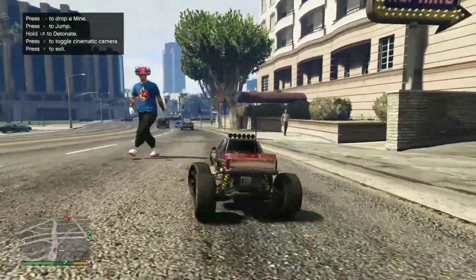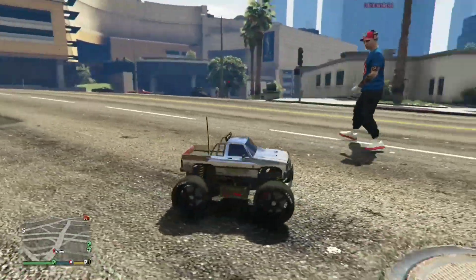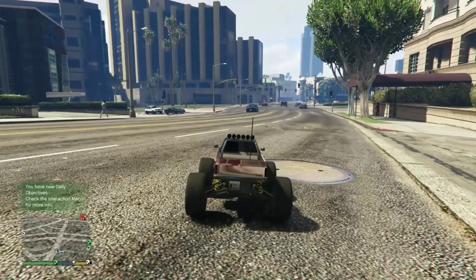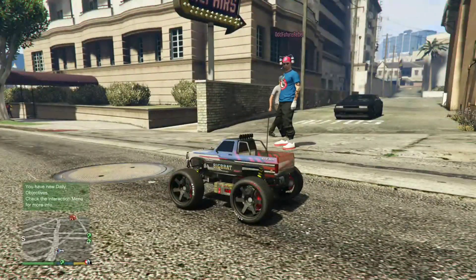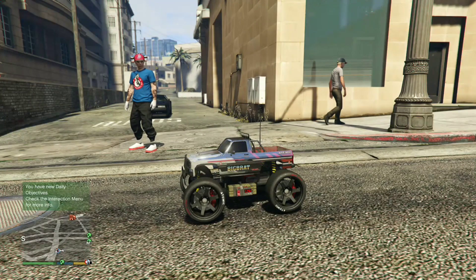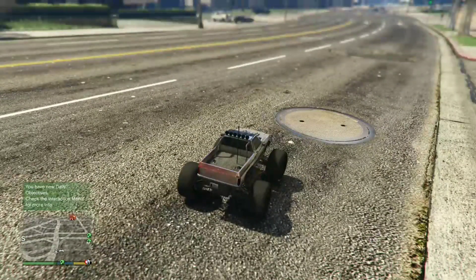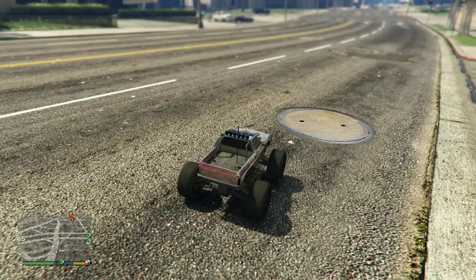Basically, if you have try-hards running after you or someone is in their orbital cannon and they really want to kill you in a free mode session in GTA Online, the first vehicle that will save you is the RC Bandito. You can find this on the Southern San Andreas website.